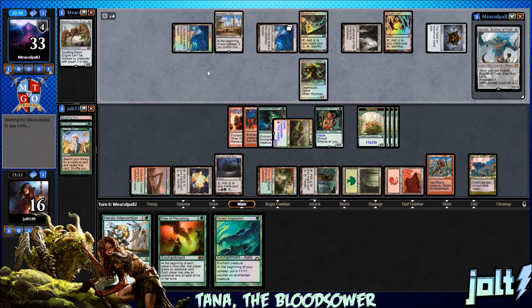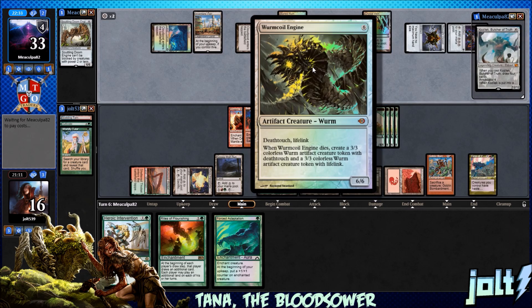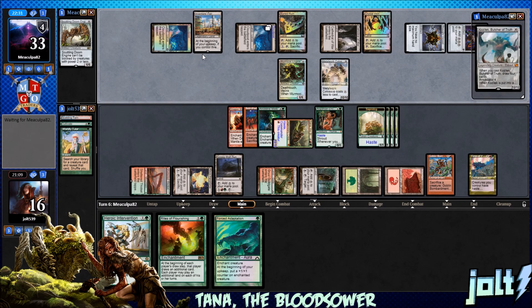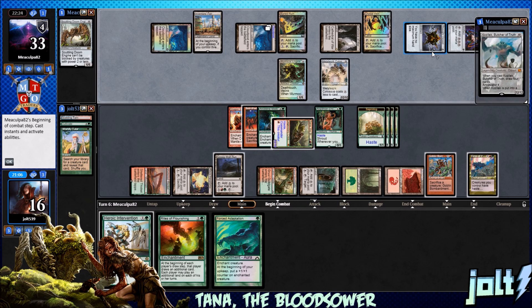Right now we're looking at plus 8, plus 0, so we're looking at 18 coming across, which is actually 22 commander damage. So if we want to do that we could. But more than likely we're gonna see a Wormcoil block. Metalwork Colossus — alright, we're gonna have to fight past that one. Luckily we have at least two more enchantments on the battlefield to really pump Tana up. To have the Metalwork Colossus be scared of Tana — man, that feels really good.